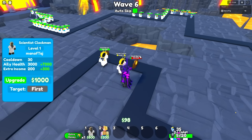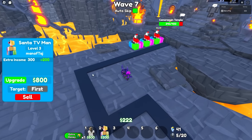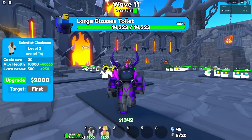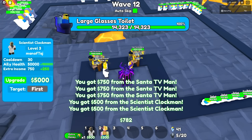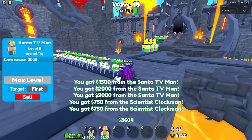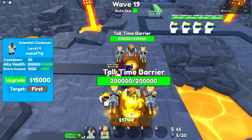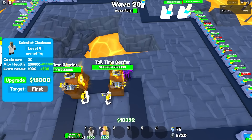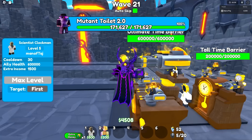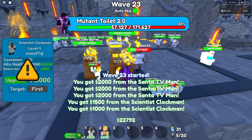It actually does spawn units that do DPS, so I'm going to scratch this run and place them a little better towards the center. When you first place it, it has a cooldown of regenerating for 30 seconds, a barrier with 3000 health, and gives 200 cash per wave. On level two it has 10,000 health and gives 500 cash per wave. On level three it has 50,000 health, gives 750 income, and now has a large clock band in the center. They're now both level four with 200,000 health each. When maxed out it has two clock women, a scientist, and 600,000 health. I want to find out if I can place multiple.